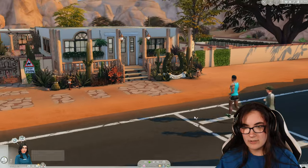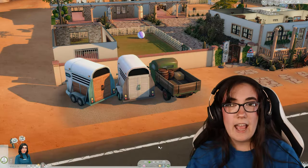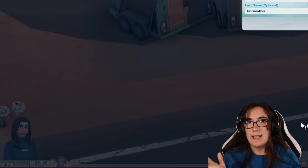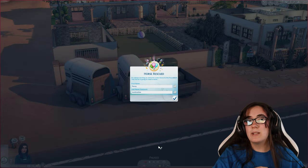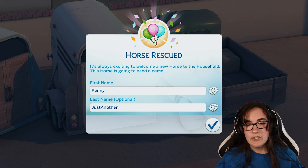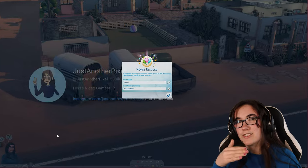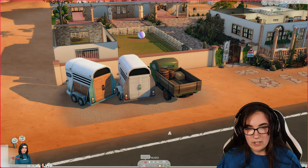Right, so we're going to get Penny now. I've used MC Command Center to have more than eight sims in my household, so we'll have plenty of space for foals. Our last name is 'Just Another' because the character's name is Pixel — Just Another Pixel. We're keeping the name Penny; I think that's kind of cute.